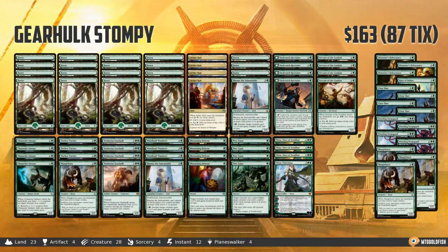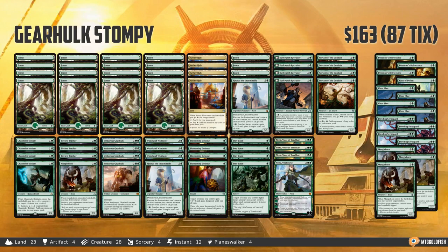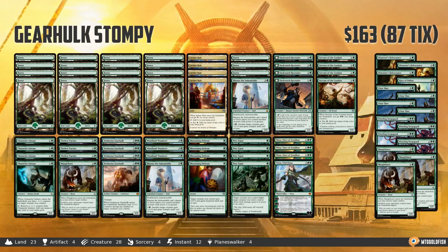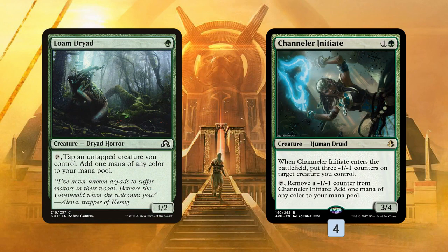Up next we have Gearhulk Stompy, and I cheated a little bit on this one. The idea with our Budget Magic upgrades is not to display all the most expensive cards — we're still trying to keep things budget-friendly. However, Gearhulk Stompy was un-budget at no fault of ours. When we made it, Verdurous Gearhulk was really cheap, then it spiked and got really popular and really expensive. So the deck was already not budget-friendly, and with this one I kind of pulled out all the stops and put in some more expensive cards. We have Channeler Initiate over Lone Dryad — Lone Dryad was not very good. Channeler Initiate is so sweet in this deck because we're not looking to make mana forever; we just want to ramp into a Gearhulk, and by that time maybe we've used all our counters on Channeler Initiate, but whatever — we got a 3/4 to beat down with.